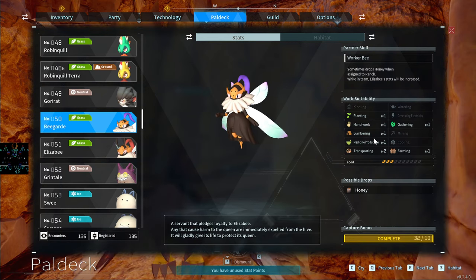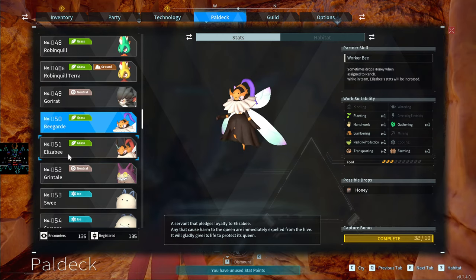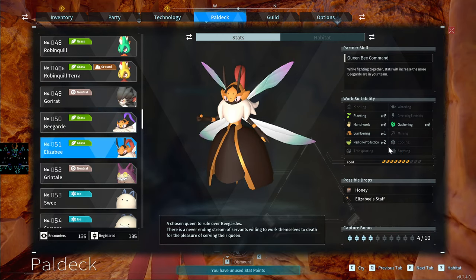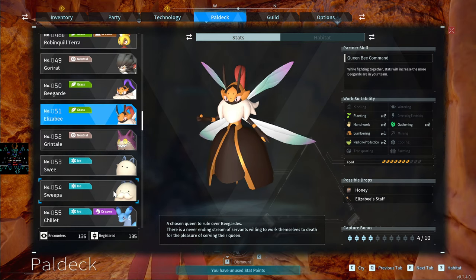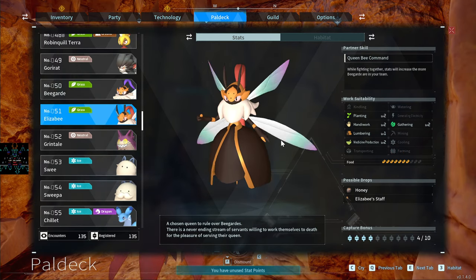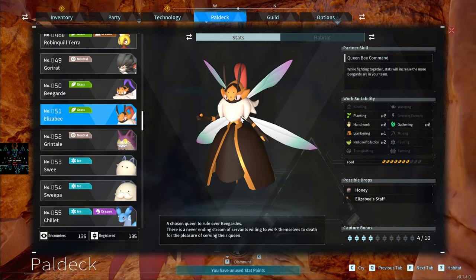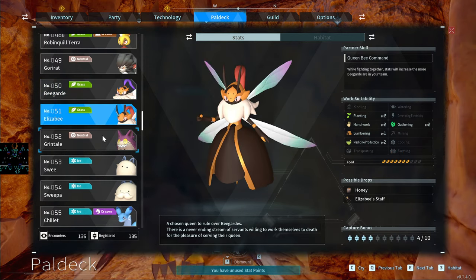Beegarde is great for creating Honey, consumes very little food, and does all sorts of work. Highly recommend Beegarde for farming — Honey is better than Cotton Candy and better than most automatically produced foods. They also have great defense — level them up, stick them in your base, and they'll defend as well as produce Honey. The Queen Bee doesn't produce Honey, but her stats increase the more Beegardes you have in your team.